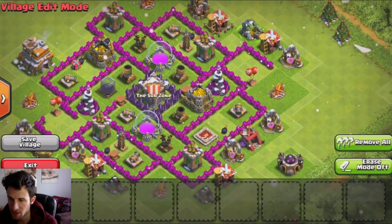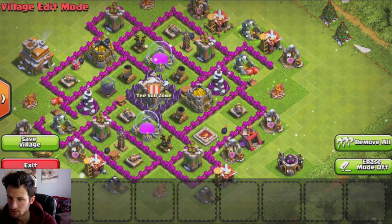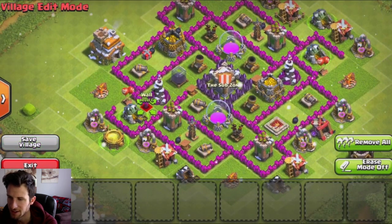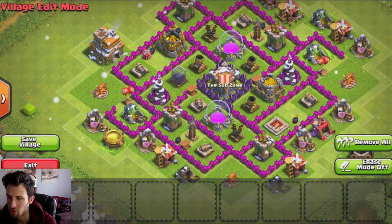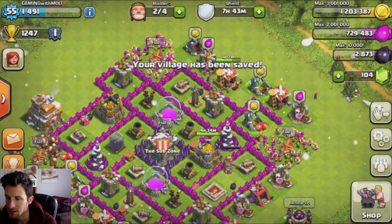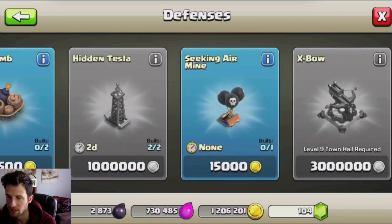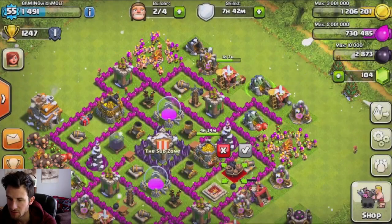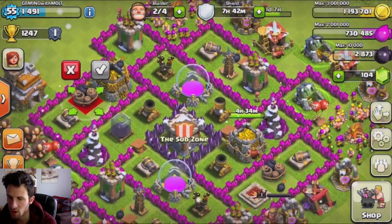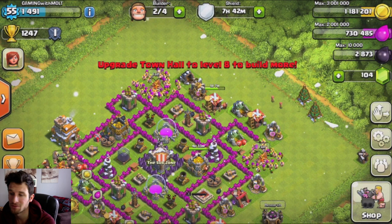We have some extra walls, and we're just going to put these gold mines in as a little bit of distraction. There's a wall that got out of place — there it is — and we're going to bring in that other wall right there. We are going to save our village, and that is exactly what we're looking for. Now we're going to go to our defenses and grab two giant bombs — I've actually never built these.